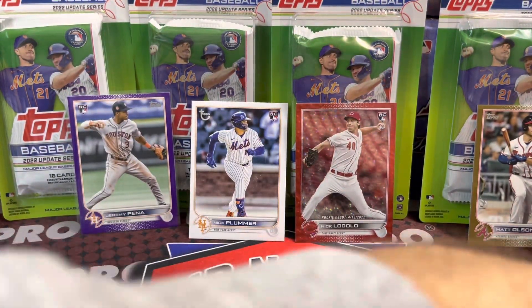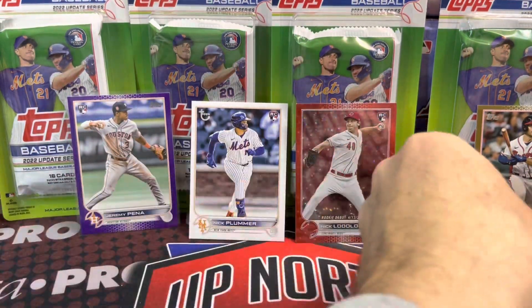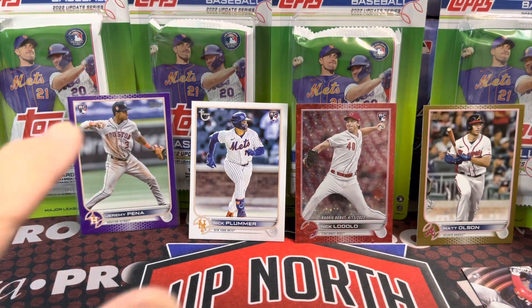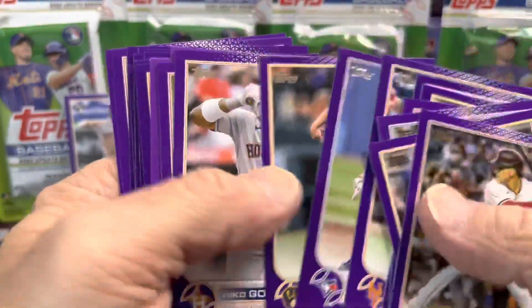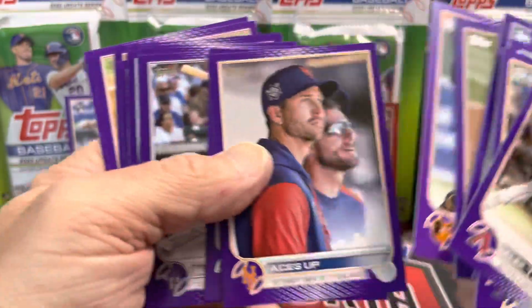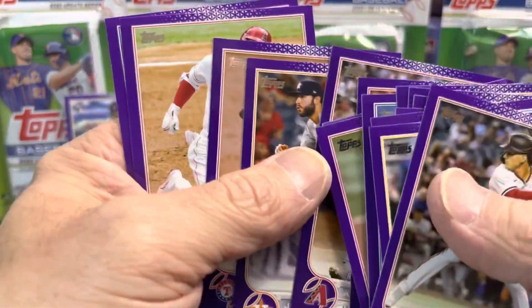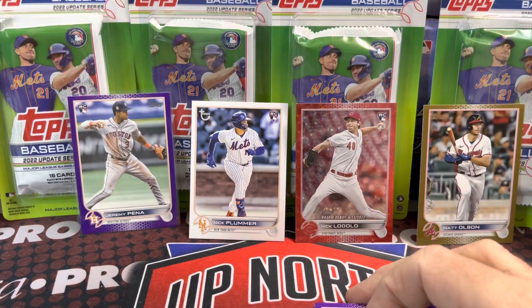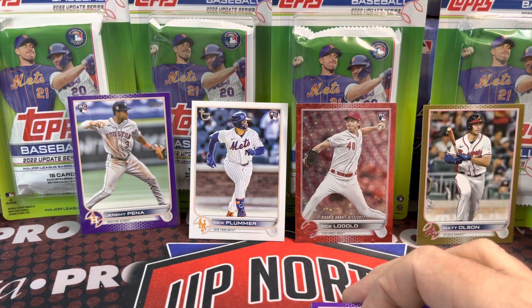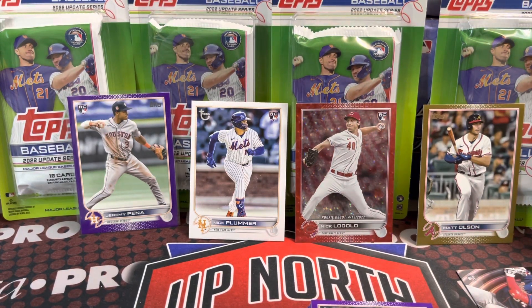So a little recap — here are all of our inserts and parallels. Matt Olson, the Nick Lodolo, a vintage stock, and the Jeremy Peña. And here are all of our purples — you get two per pack. Highlights: obviously that Peña, the CJ Abrams, that's a nice card, the Ace's Up, pretty sought after. We did also pull the Alec Thomas rookie debut and the Ohtani 100 career home runs. Overall pretty good break, especially considering the cost — not an expensive break at all. 12 packs, four bucks a pack, not expensive whatsoever, and a lot of fun with huge potential for that price point. Let me know if you found these at your local Meijer. Thanks so much for watching, take care, have fun collecting, and we will see you in the next video.